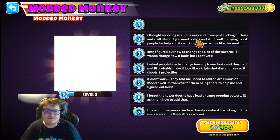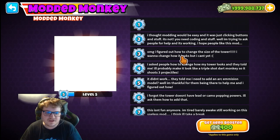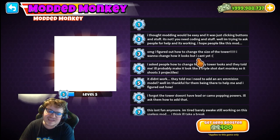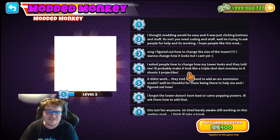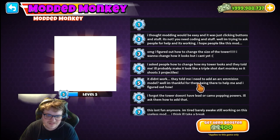I thought Moodling would be easy — just clicking buttons and stuff — but it's not. You need coding and stuff. I'm trying to ask people for help and it's working. I hope people like this Mod. I figured out how to change the size of the tower. I want to change how it looks, but I can't yet. I asked people how to change how my Mod Tower looks, and they told me I'll probably make it look like a triple shot dark monkey, so it shoots three projectiles. It didn't work — they told me I need to add an ARC emission model.